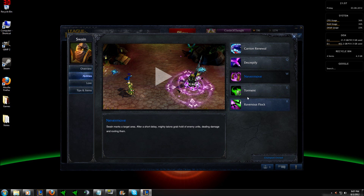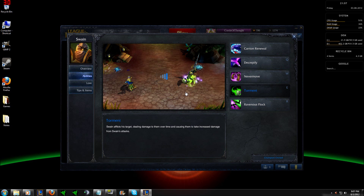Now heading over to Torment, Swain afflicts his target for 75, 115, 155, 195, 235 plus 0.8 scaling magic damage over four seconds. During this affliction, the target takes 8, 11, 14, 17, 20% increased damage from Swain's abilities. Torment will be your main harass ability, so leveling it up first will allow you to deal the most damage possible on an afflicted target.